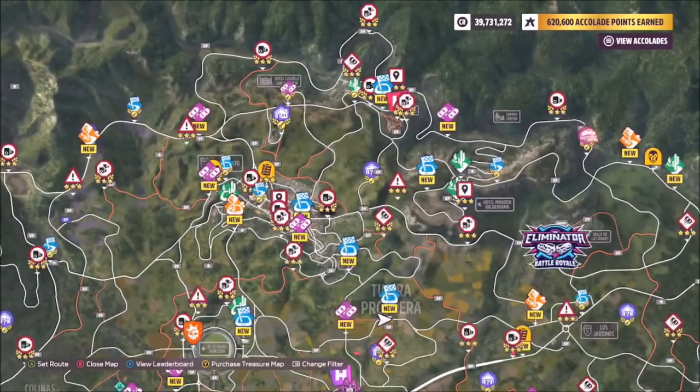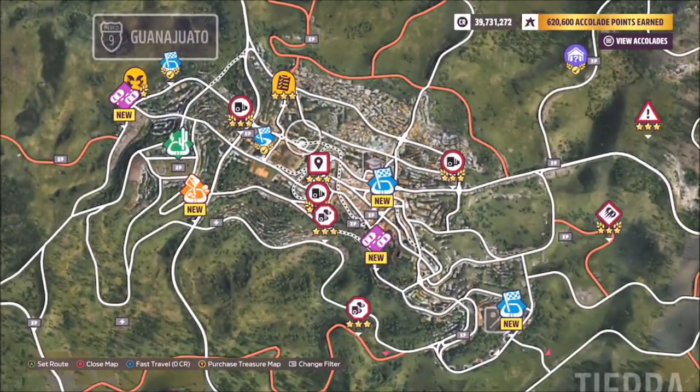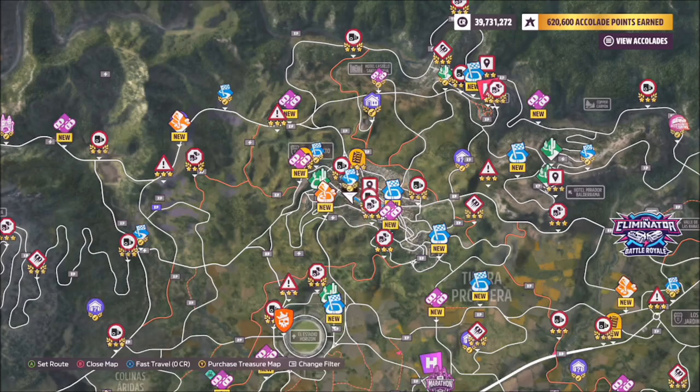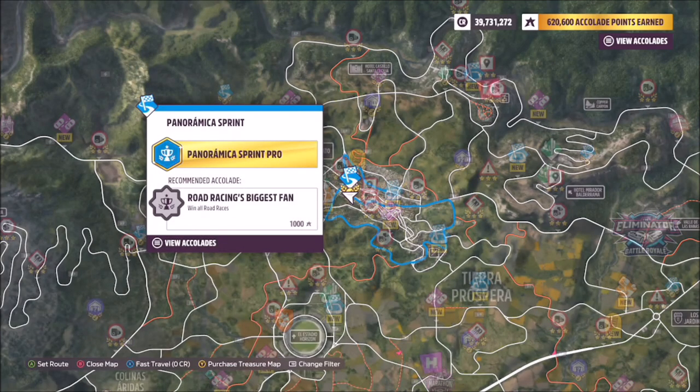The location of Guanajuato, as I'm sure you know, is up here in the north. Now you have to take the photo at night time. So say for instance it's daytime and you just want to get it over and done with quickly — what I recommend doing is coming over here to the Panoramica Sprint, which is where I've created a race for you guys to use at night time.